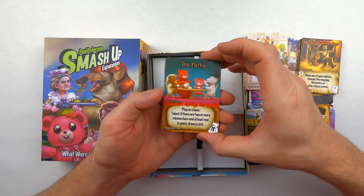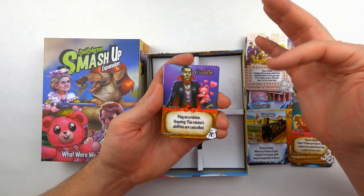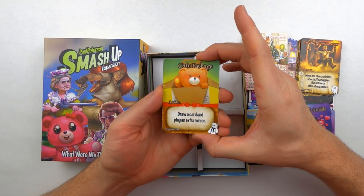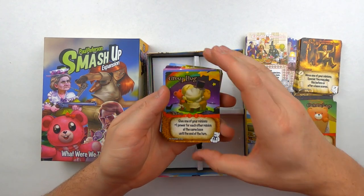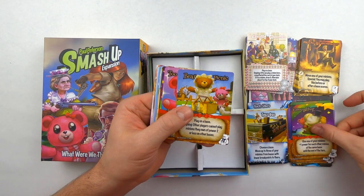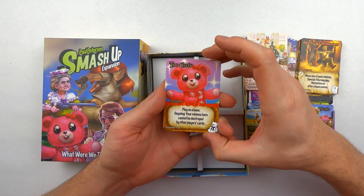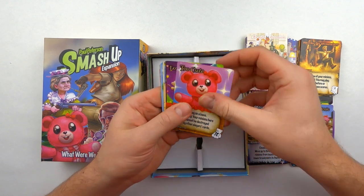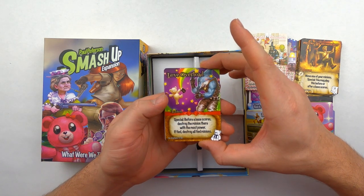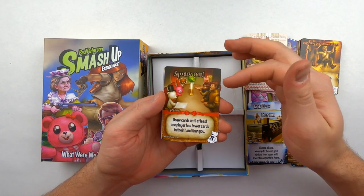The Teddy Bears' actions include the Tea Party — gotta have a tea party with a bunch of teddy bears. The Cuddle — because even as a vampire you can't resist a cuddle from a teddy bear. Care Package, Group Hug — that reminds me of the movie Trolls, group hug time. Bear Picnic — always good to have a picnic with your teddy bears. Love Overload — there can never be a love overload with teddy bears. And Square Deal — these teddy bears really mean business.